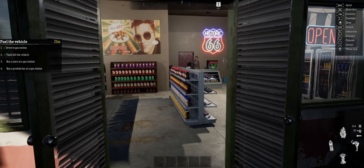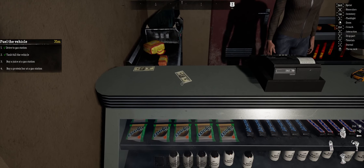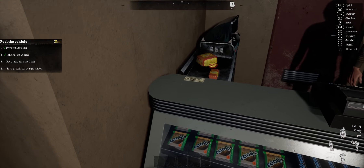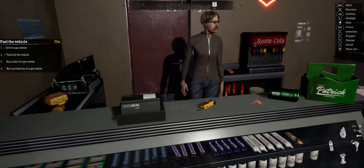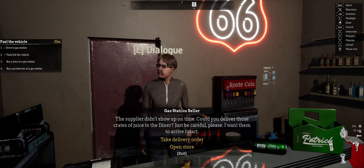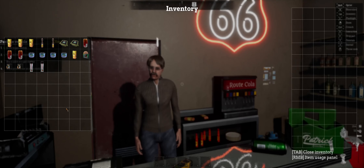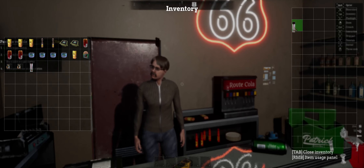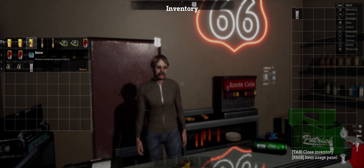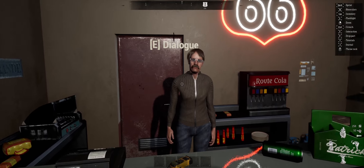Alright, so now it wants me to buy a juice and a protein bar. Can I take this? This is just giving free money. The supplier didn't show up on time - can you just deliver those crates of juice to the diner? Just be careful, I want them to arrive intact. Alright, let's get the protein bar and the juice first and then we'll do that. Okay, so we completed that.